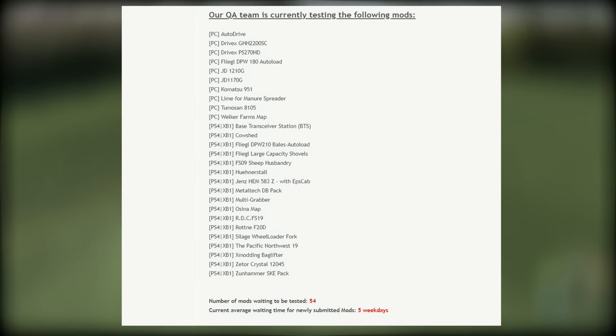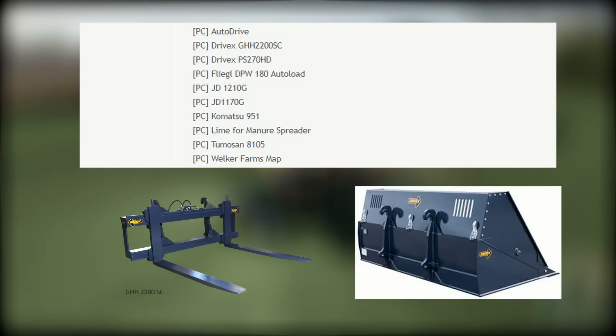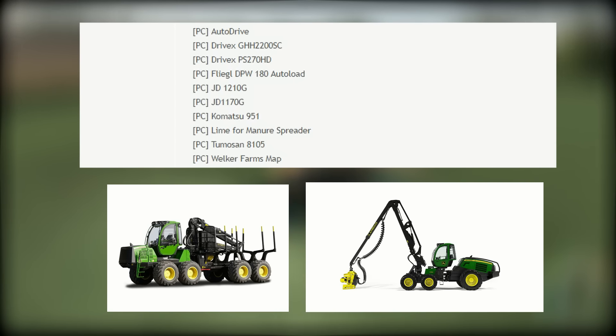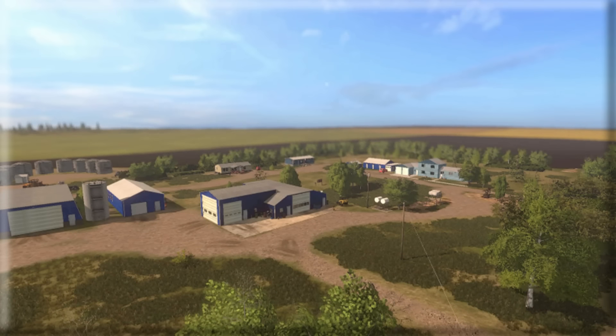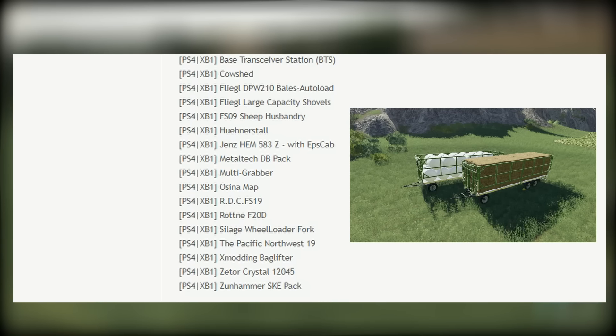To finish off the week, let's talk about mods in testing. Starting with the PC section: Auto Drive was updated today; the Driver X GH2200 and a 20 PS 27 2070 HD are both still in testing. The Fliegel DPW 180 auto load trailer update is still in testing. The JD 1210 and 1170 G forestry machines are still in testing, as well as the Komatsu 951. The Tubosan 8105 tractor, and of course the Welker Farms map - we're hoping that makes it through.